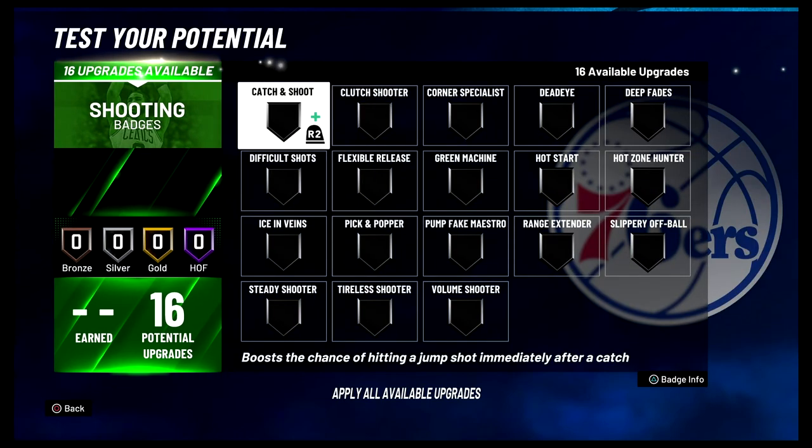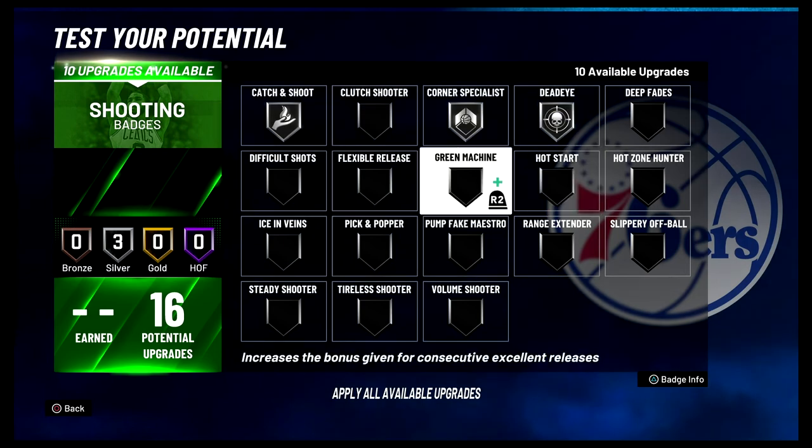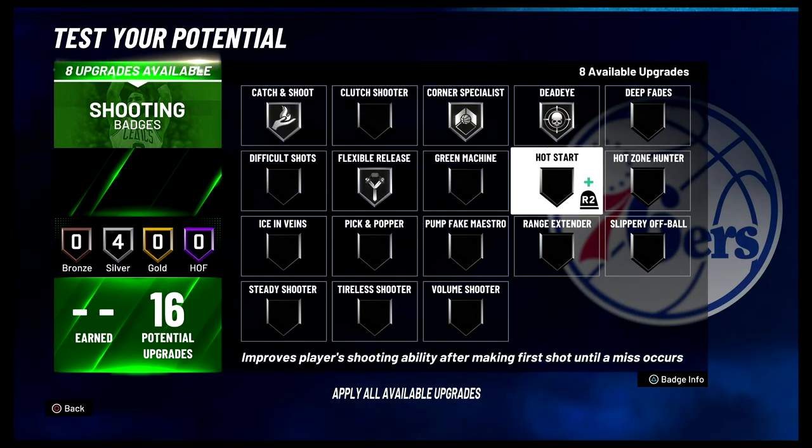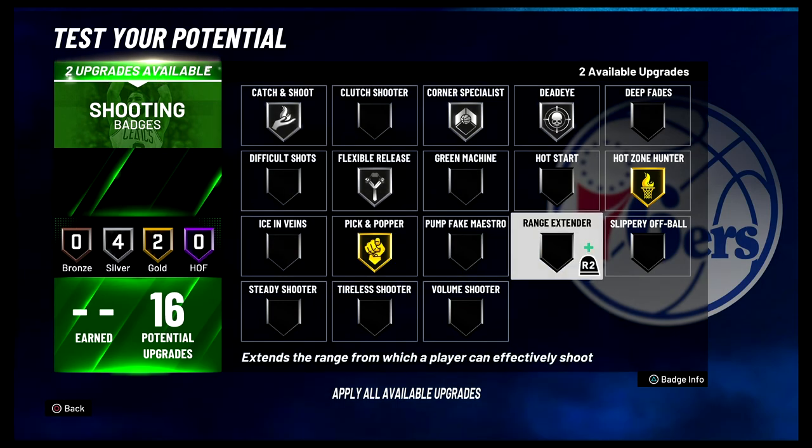For your shooting badges, you're going to put Catch and Shoot on Silver, Corner Specialist on Silver, Dead Eye on Silver, Flexible Release on Silver, Hot Zone Hunter on Gold, and Pick and Popper on Gold with Range Extender on Silver.